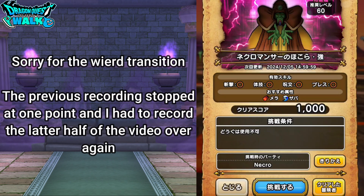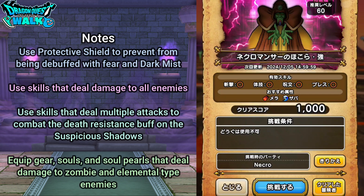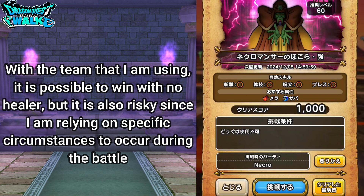Sorry for the weird transition — I had some problems with my earlier recording, so this is a different recording for the latter half of the video. The key notes for this Hokura: use protective shield to prevent fear and dark mist debuffs, use skills that deal damage to all enemies, and use skills with multiple attacks to combat the death resistance buff on the suspicious shadows. Also equip gear, souls, and soul pearls that deal damage to zombie and elemental type enemies. With this team it is possible to win without a healer, but it's risky since it relies on specific circumstances.